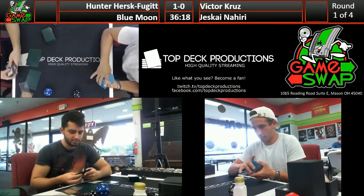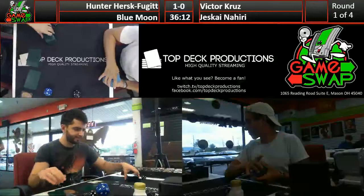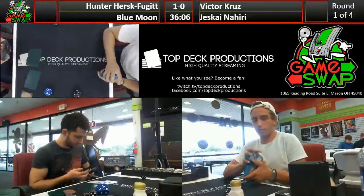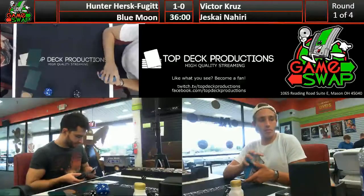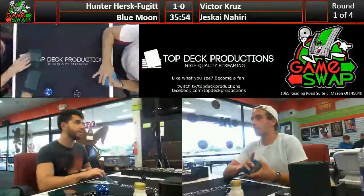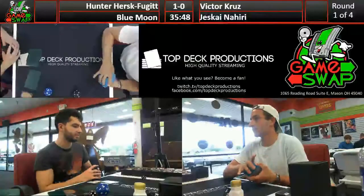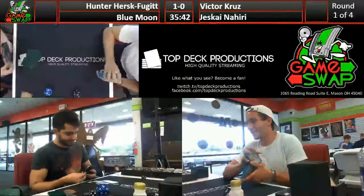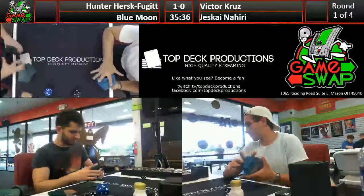Hunter did draw the Sulfur Falls that turn or the next, but by then Nahiri would have been at eight loyalty so double Bolt wouldn't have taken it out. It would have been at four by the time he could Snapcaster Bolt it. Victor had Lightning Helixed it earlier, so the way was definitely clear. Any Mountain or red source could have dealt with the board, but if you're not going to take the chance then you don't deserve to win. We're all disappointed.